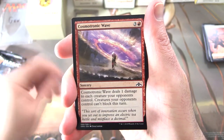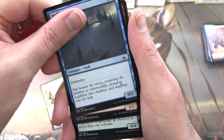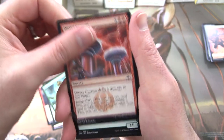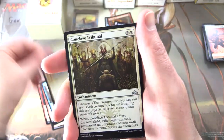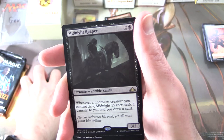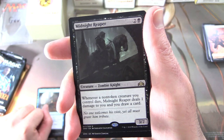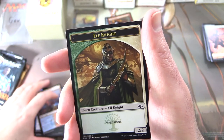Next up Guilds of Ravnica: Cosmotronic Wave, Sworn Companions, Wall of Mist, Wojek Bodyguard, Vicious Rumors, Vigorspore Wurm, Direct Current, Iron-Shell Beetle, Muuse Drake, Gateway Plaza. Uncommons: Conclave Tribunal, Kraul Swarm, Enhanced Surveillance. The rare is Midnight Reaper — zombie knight 3/2 for three. Whenever a non-token creature you control dies, Midnight Reaper deals one damage to you and you draw a card. And a Guildgate and an Elf Knight token.